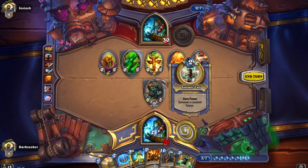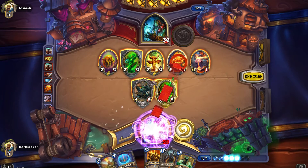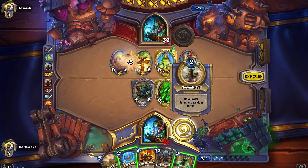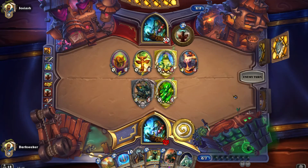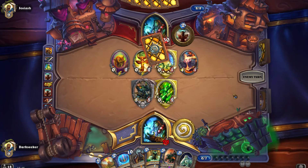Reincarnate here doesn't really do anything. What I could do is hex the Fire Elemental — that's a possibility. I should have played Ancestral Knowledge first to draw cards before acting. It was very unlikely to have changed anything because I had to remove the six damage from the board, but I should have drawn cards first. That was a bit of a misplay — an ordering issue. I was simply focused on getting rid of the Fire Elemental.